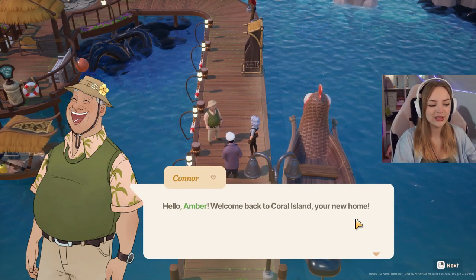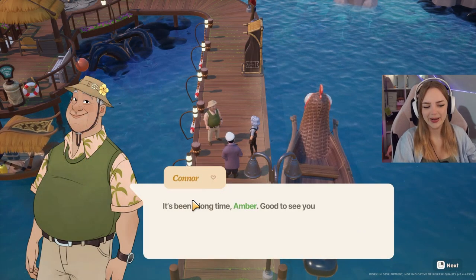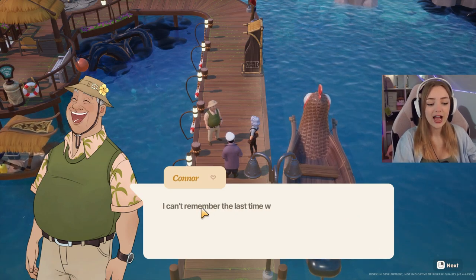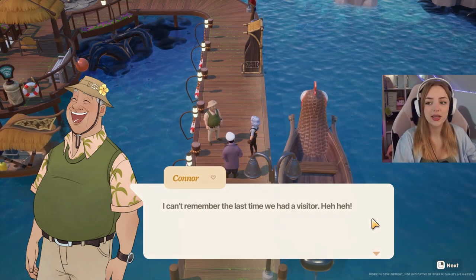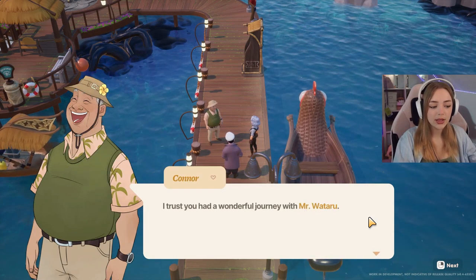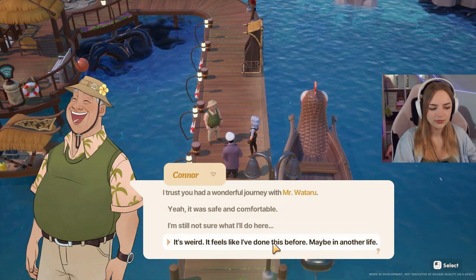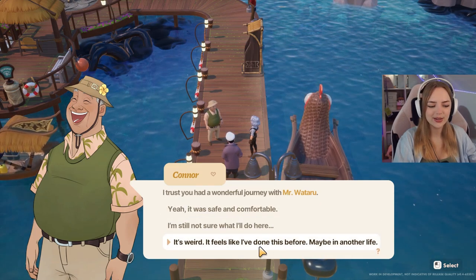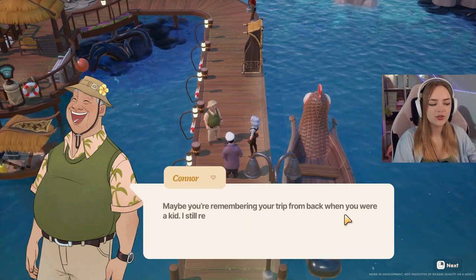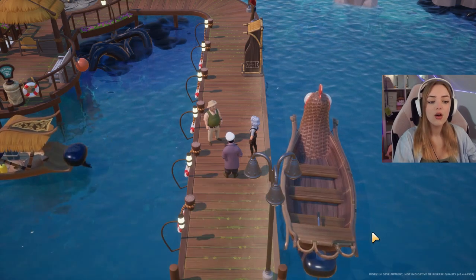Hello Amber, welcome back to Coral Island, your new home. I love that cute little heart. It's been a long time, Amber — good to see you again. I can't remember the last time I had a visitor. I trust you had a wonderful journey with Mr. Wateroo. It feels like I've done this before — maybe another life. Maybe you're remembering your trip from back when you were a kid. I still remember your parents — good folks.